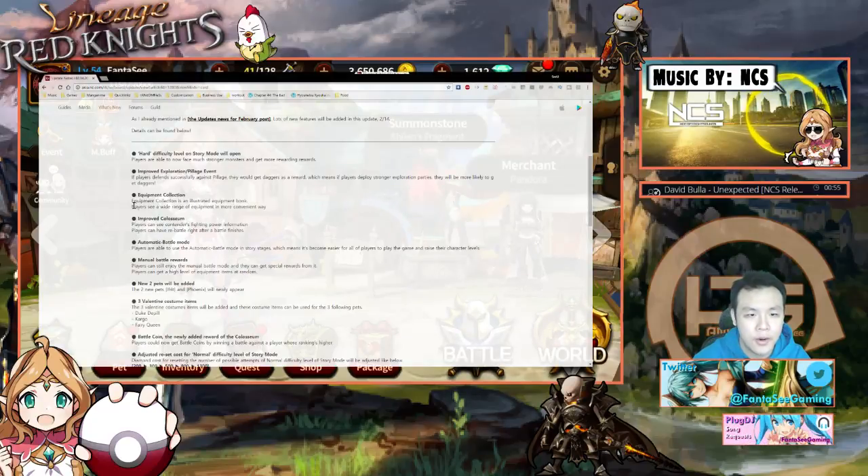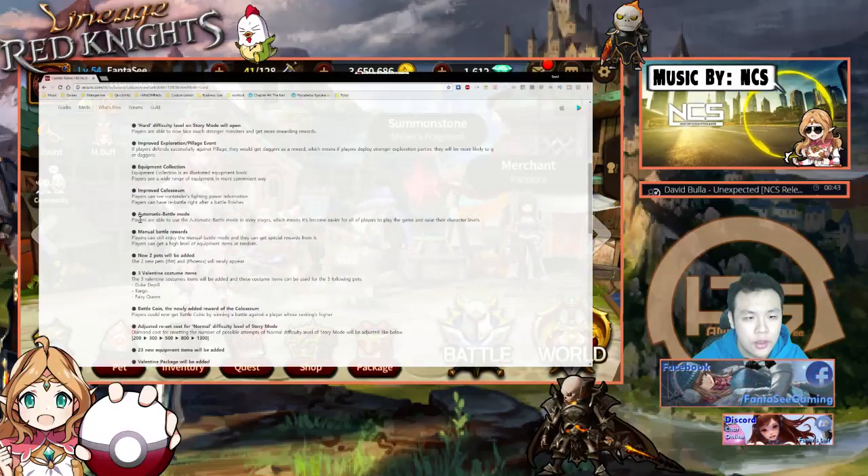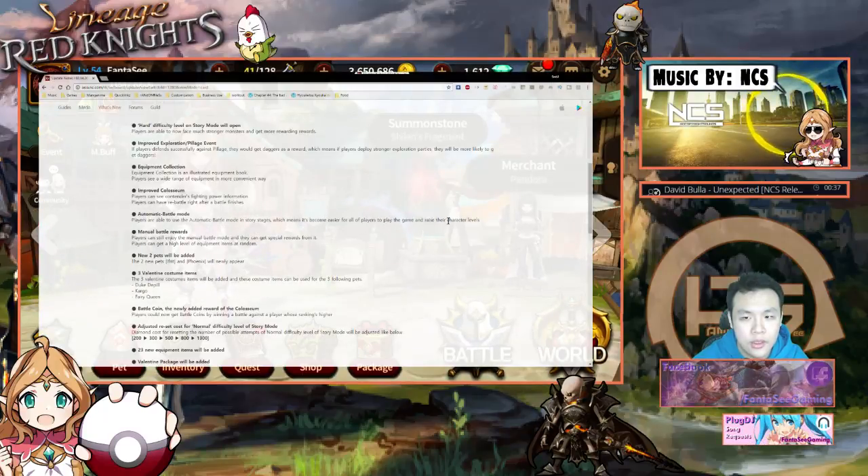Improved Colosseum: players will see contenders' fighting power information, and there's going to be a re-battle after battle finishes. Automatic battle mode — players are able to use automatic battle on story stages, which means it will become easier for all players to play the game and raise their character levels.